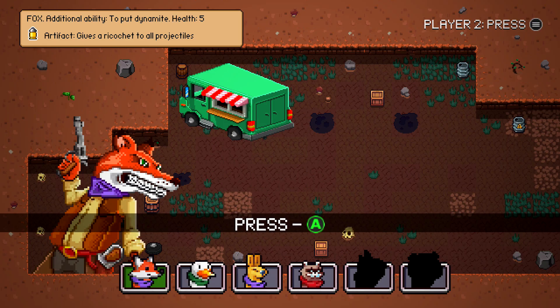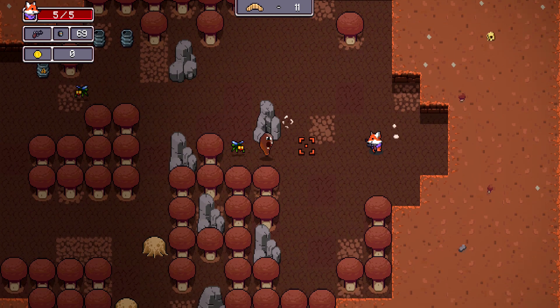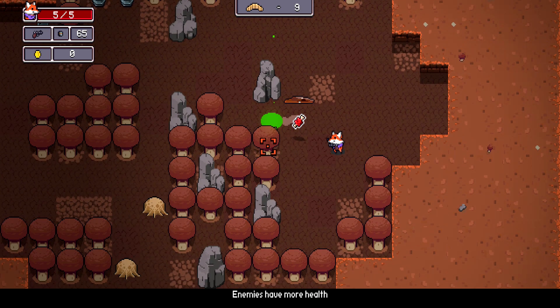This achievement is to pick up a positive artifact for the first time. You're going to want to head into the game and start killing enemies. Positive artifacts are going to be found in the store, so we are going to need to save up some cash.